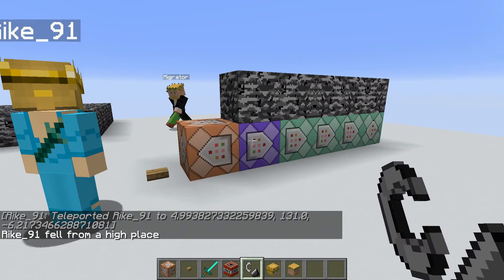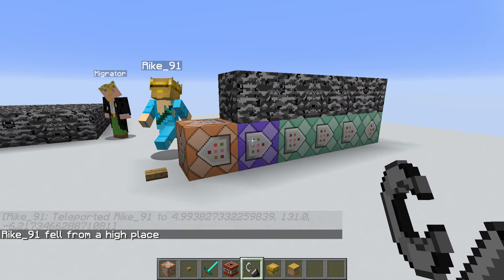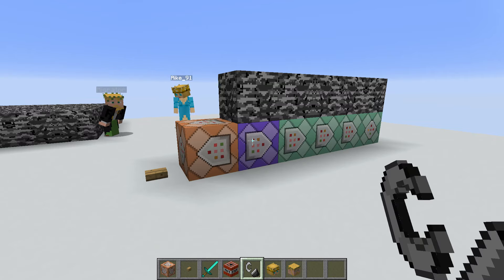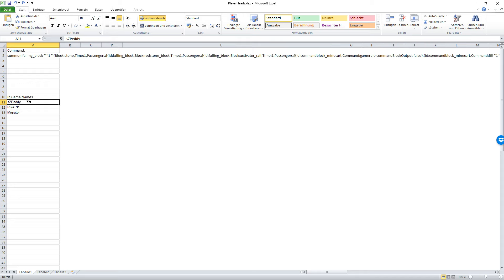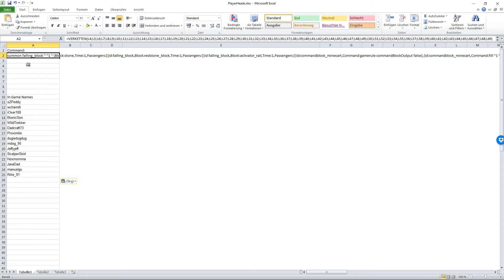The system is really easy to set up — I'll show you how you can do it yourself with just a few clicks. You just need to download the Excel sheet provided in the video description and insert the player names of the players on your server into the list. Then go to the second line and copy the command provided.